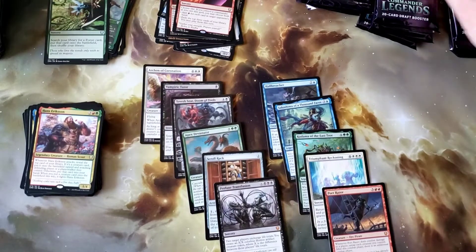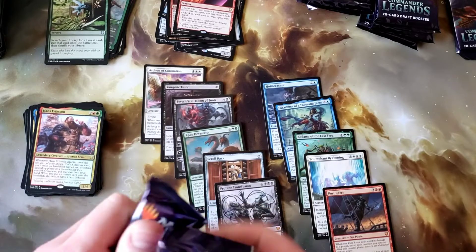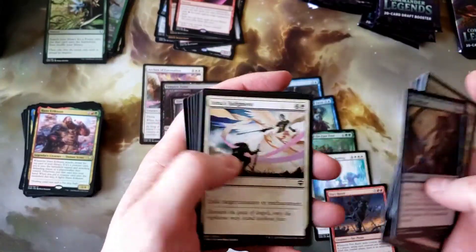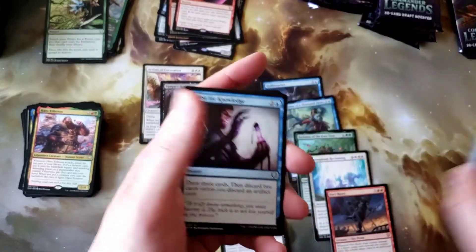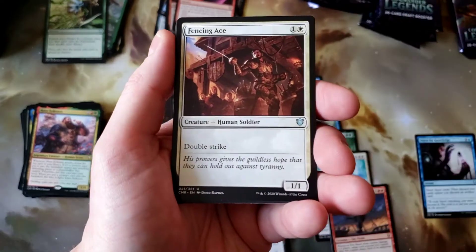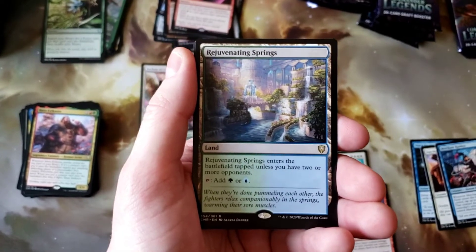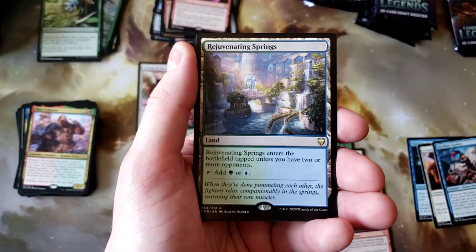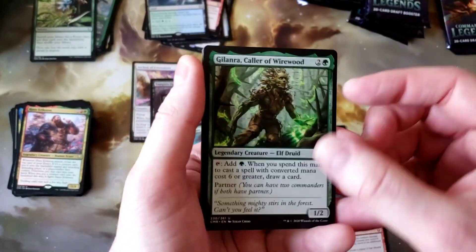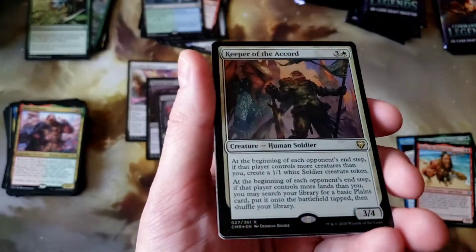We're at 34 minutes now — I'm sure everybody's turned it off, but thank you for having watched. I'm not exactly good at this but I'm enjoying it, this is a good time. Thirst for Knowledge, Fencing Ace, Merchant Raiders, and we got the complete group — Rejuvenating Springs. Gilrana, Dargo, and a Foil Keeper of the Accord. Not bad, not bad.